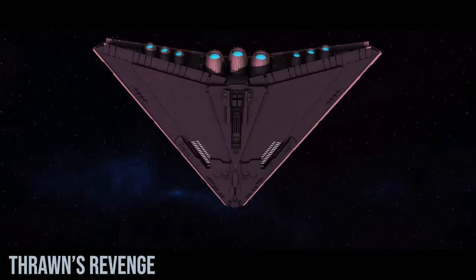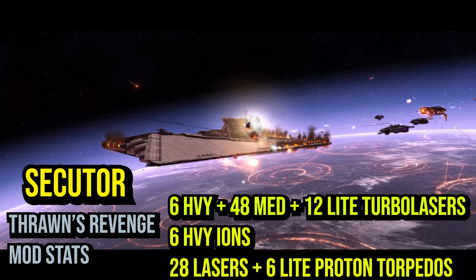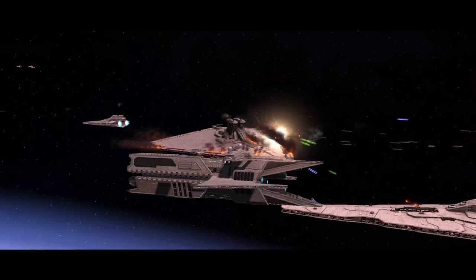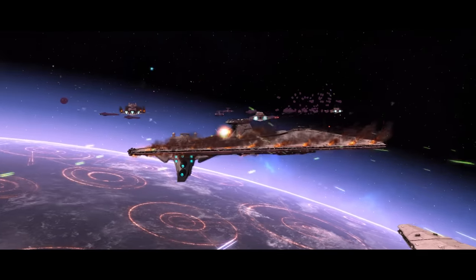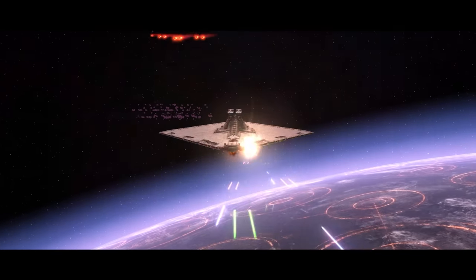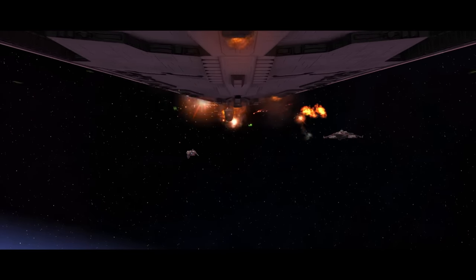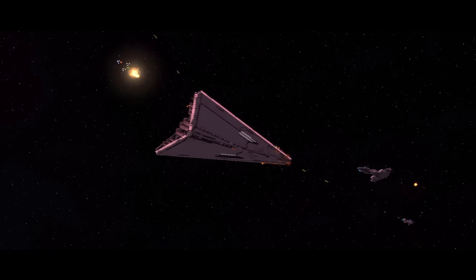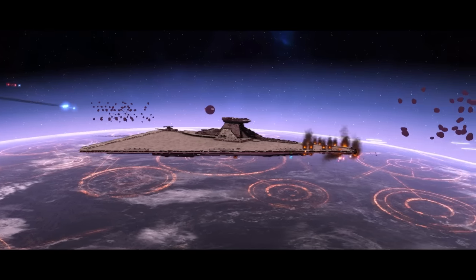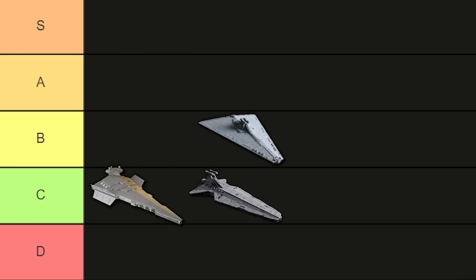The Secutor Star Destroyer had the length of two Venators and was made comparatively wide to allow for larger hangars. The Secutor was undergunned for its size, housing only a moderate amount of anti-capital ship weapons, but its shielding and armor provided significant survivability. As a command vessel, it could fulfill the role of fleet flagship thanks to its massive hangars, advanced sensors, providing over a hundred fighter craft and communications. Moderate offense, significant fighter presence, and capable shielding would see this ship go into service well after the Galactic Civil War, earning it a rank of high B-tier.